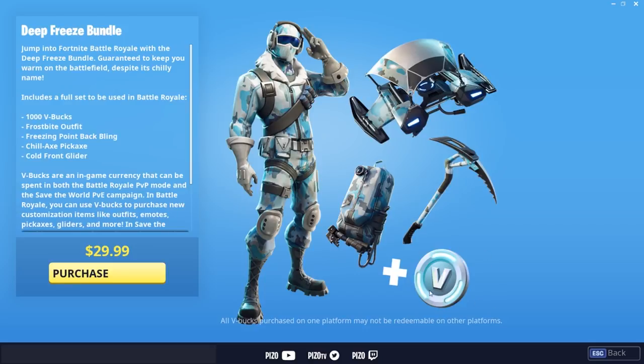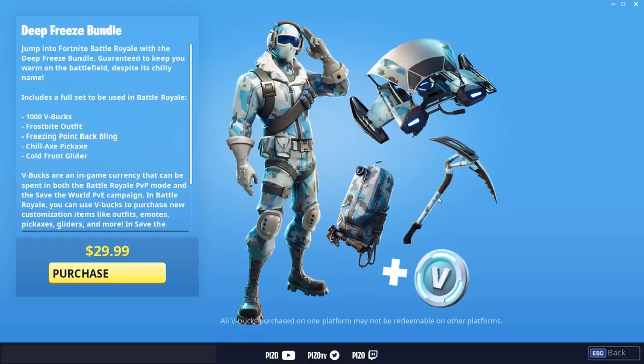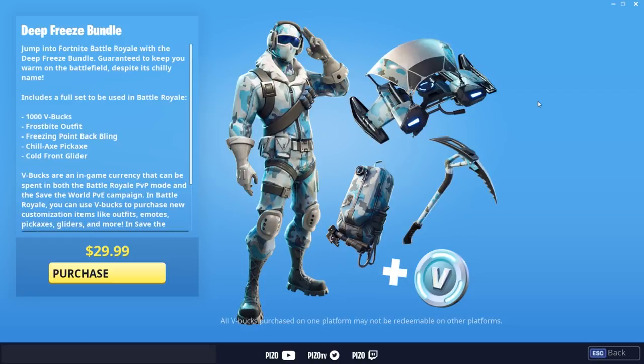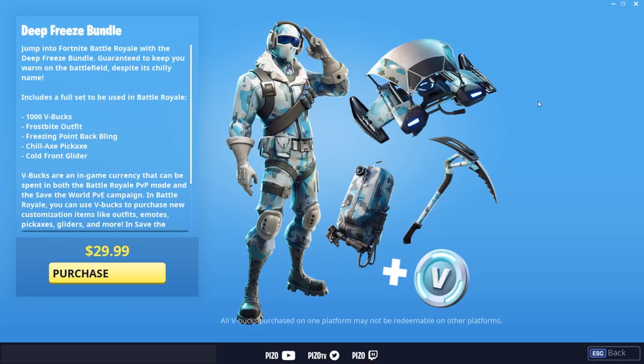You get 1,000 V-Bucks back, which is a $10 value — so that equals $30 already. Then you get a harvesting tool, the Chill Axe pickaxe, which looks like an upgraded Cliffhanger, and you also get a glider called the Cold Front Glider. So we're looking at easily like a $50 value roughly with the glider, the pickaxe, and the V-Bucks. Thirty bucks sounds steep but when you break it down it's not that bad.